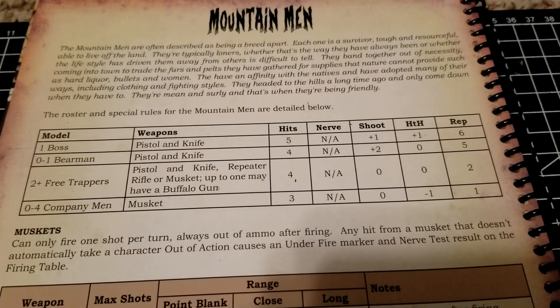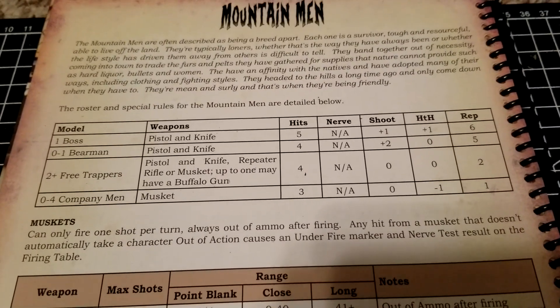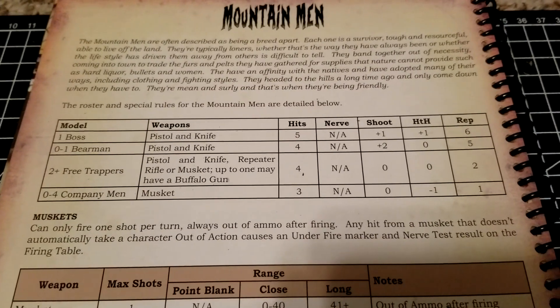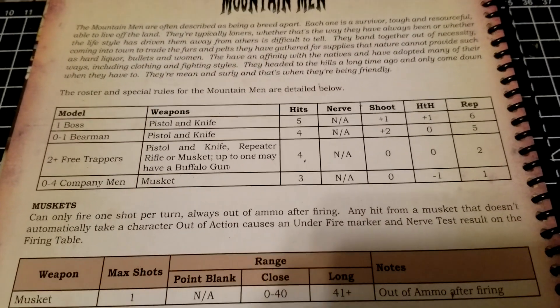Then we have to have two or more Free Trappers. Here you can go pistol and knife, repeater rifle, or musket, although up to one could have the buffalo gun — and you might as well just take it because it is the longest range and hardest hitting gun that you have access to, period, across the factions.